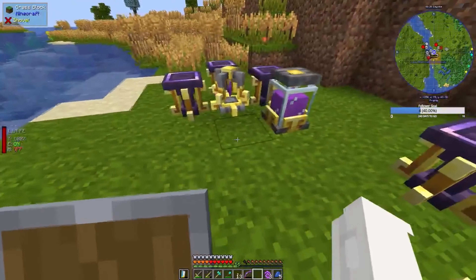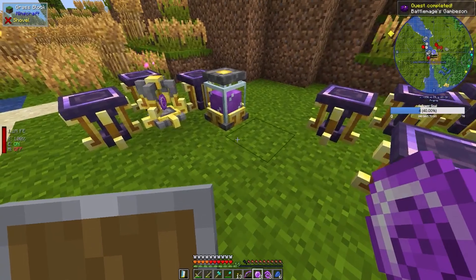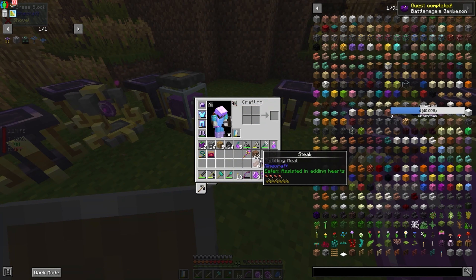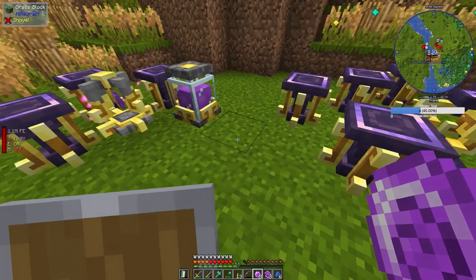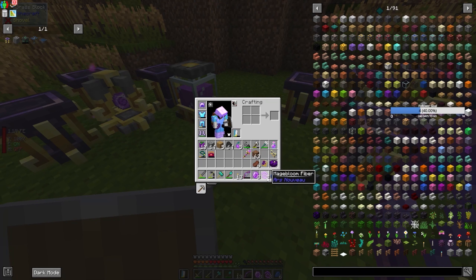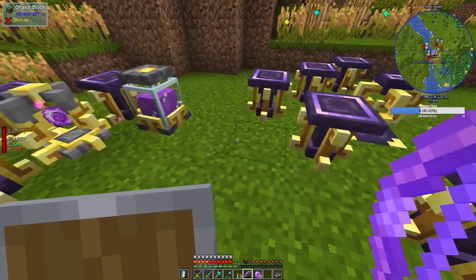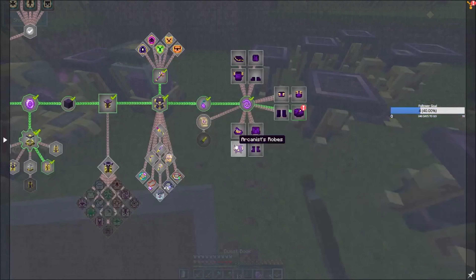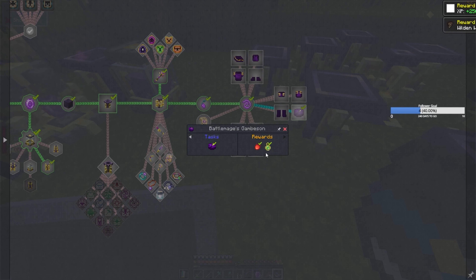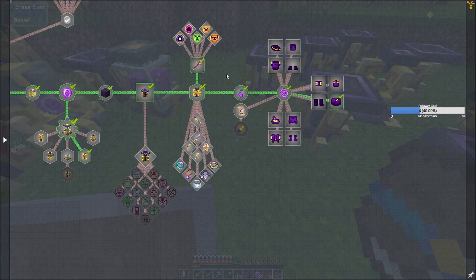Obviously I'm not going to wear that until I've found a way of enchanting it and stuff like that, but either way it is done. I've put my quest book somewhere — there it is. I need food. That got me some other random rewards — some more Wilden Wings. Don't know what that's for just yet, I'm sure I'll find out soon enough.